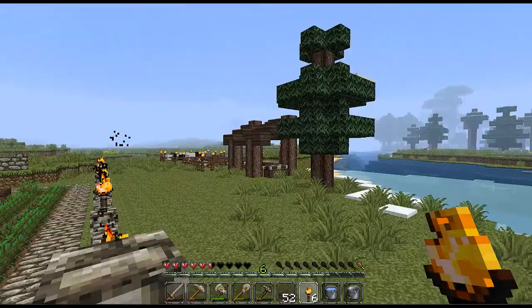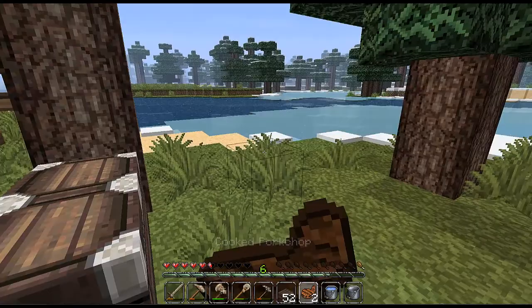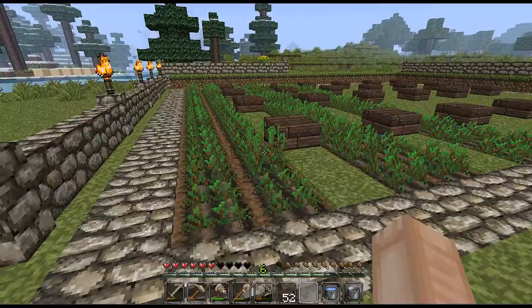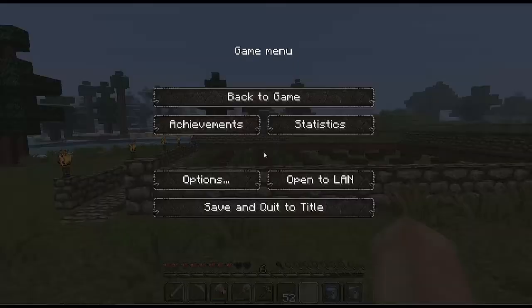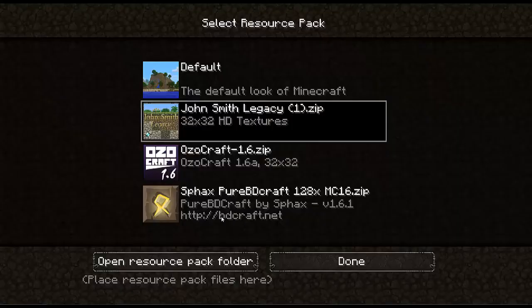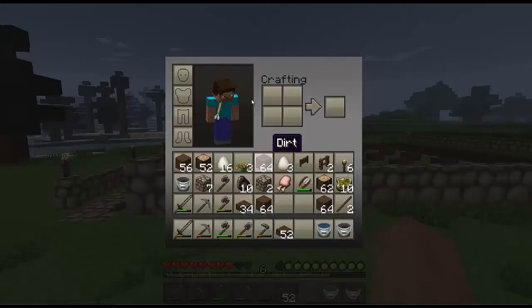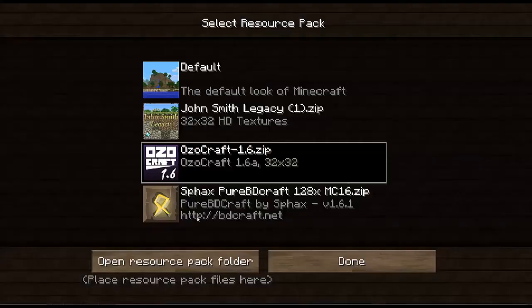I need some armor before I be trying to fight those fools. Let's come over here, we gonna eat some more pork chop. This is what wheat looks like, huh - that is weird. I really do love this texture pack, it's really cool, but I think it's time for a new look. I like Ozu Craft. Never mind, we'll go like this.